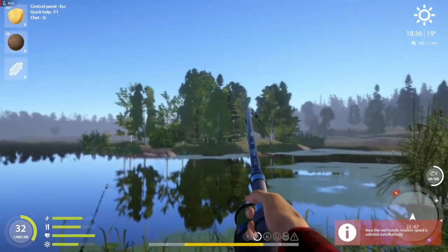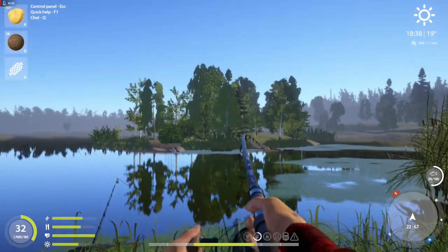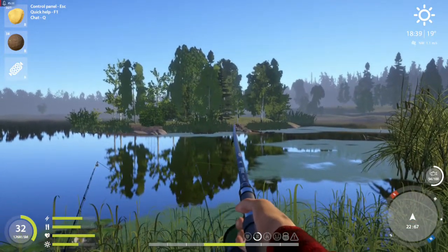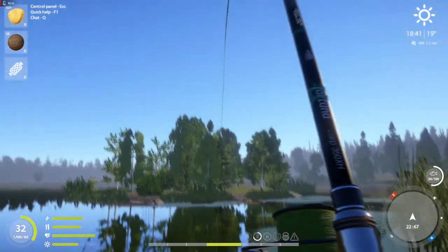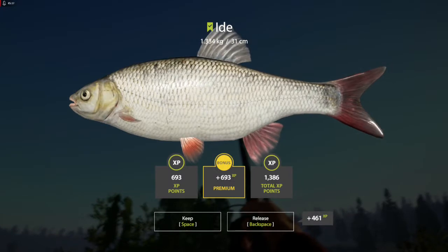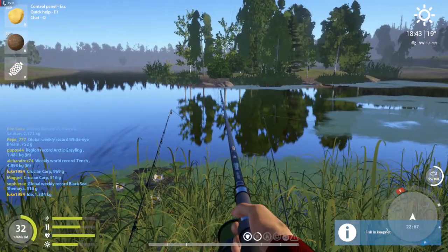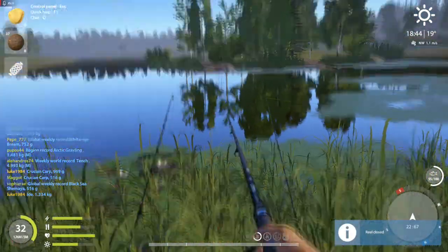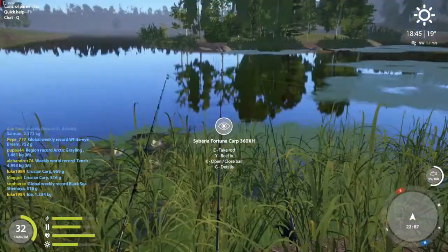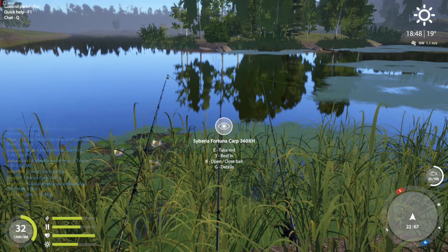Here's another tip: if you think there's a fish on your line, always press the R button. If you get the warning, you've got a fish on. Otherwise you can sit there waiting like I used to do back in the day, and nothing takes your bait — you're just wasting time. So always pick the rod up and press R. If you get the warning you've got a fish on; if you don't, there's no fish on.